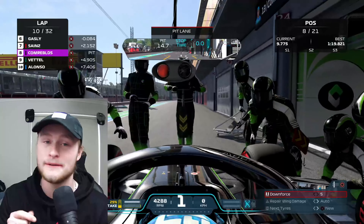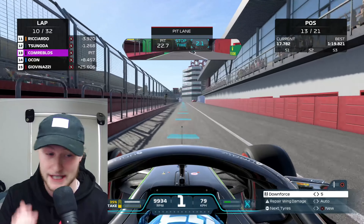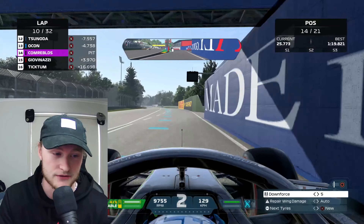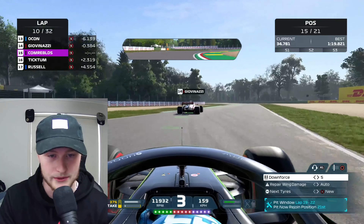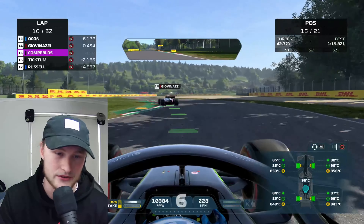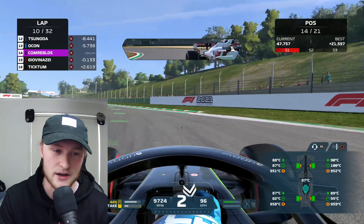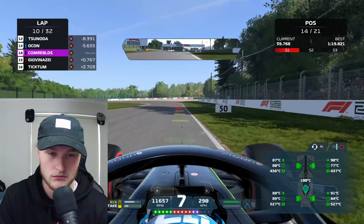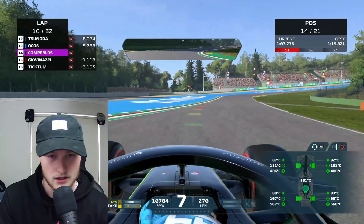My strategy is to pit early — I think everyone else is on a one-stop. We're currently around P12-P15 but I'm hoping to overtake people while they're in the pits and make up time on these soft tires. Giovinazzi overtakes us while our tires warm up — they're at 79 degrees, heating up nicely. We yeet it down the inside of Giovinazzi — our front tire wasn't even fully in front, but we went half off-road and it worked. We're in P14 in the Alfa Romeo.